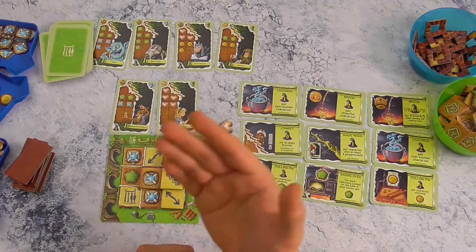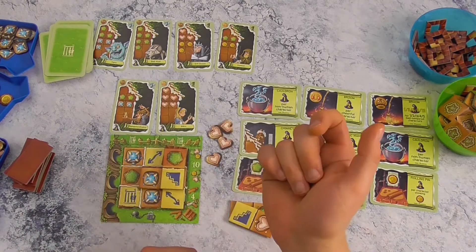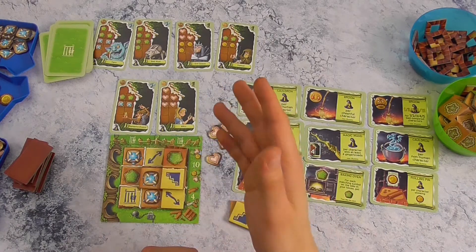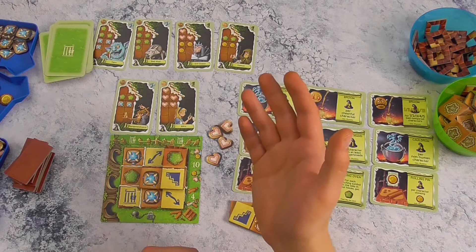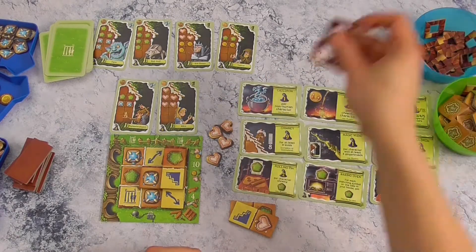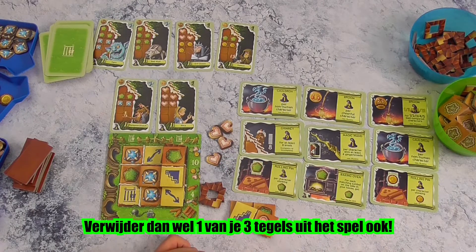Dit is de beurt die je meestal gaat doen: één tegel leggen en een tegel bijrapen, met eventueel een extra actie. Maar het zou kunnen dat je niets kan leggen omdat het niet uitkomt — dan mag je ook passen en twee trapjes nemen uit de voorraad en die hier leggen, mits er nog plaats is.